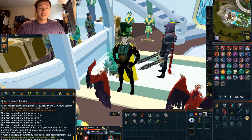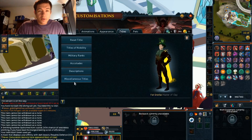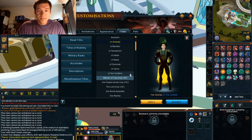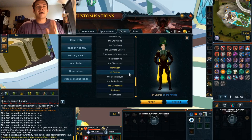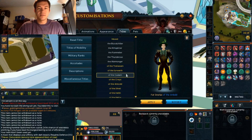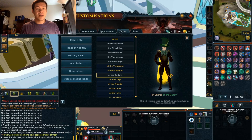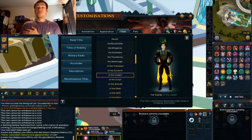When you go into your titles — let's go into miscellaneous titles — of the Amlod. Well, I've already completed that one. Let's look at the ones I've not done. Anyway, I don't want — oh, there we go right there. Look at this. It's so nicely set up in here that if I'm trying to see how far away I am from unlocking this title, for example, it says this title is unlocked by defeating Catern elves in Prifddinas. So — 503 out of 1000. Super easy!